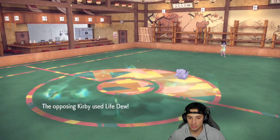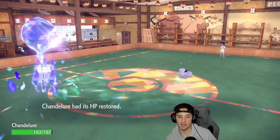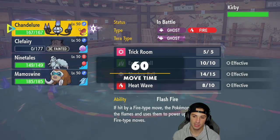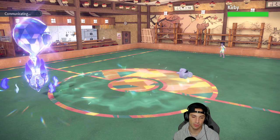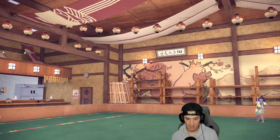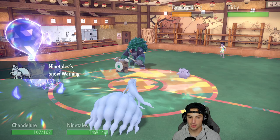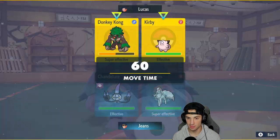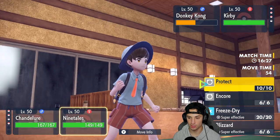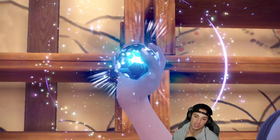They go for the Life Dew recovery — cool, full HP back. They have Empoleon and Rillaboom in the back end. I'm going into Ninetales here to set the snow, and I'll just Protect because chances are they swap in Rillaboom for Fake Out. No Fake Out — they go for Bleakwind Storm, so we're protecting for a good cause. Rillaboom comes back on the field — this is just Protect into Heat Wave for me. We're back to full HP with our Focus Sash ready to go, and then we Encore Rillaboom if it keeps using certain moves.